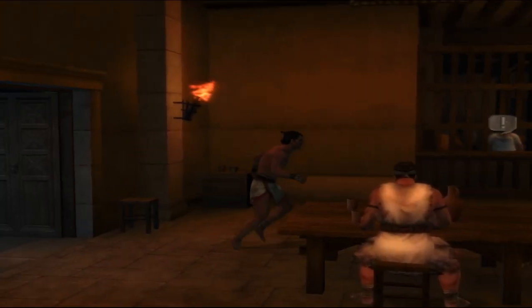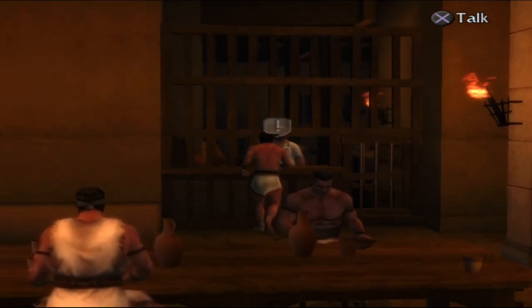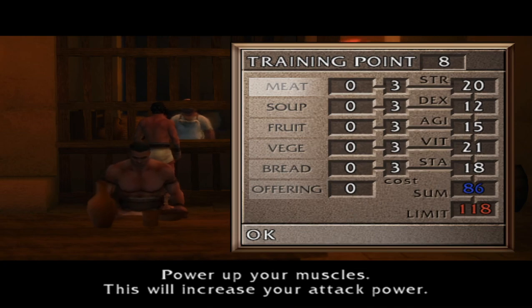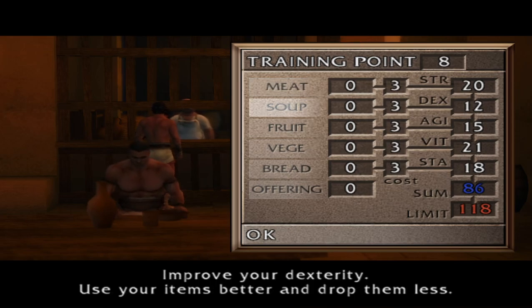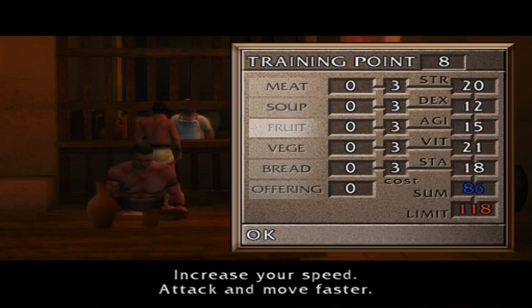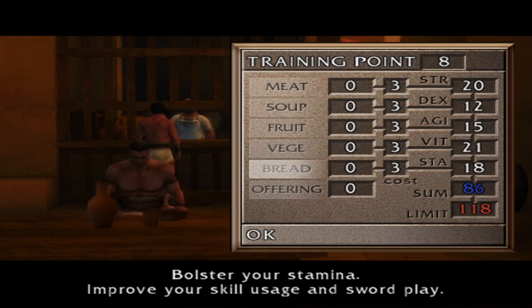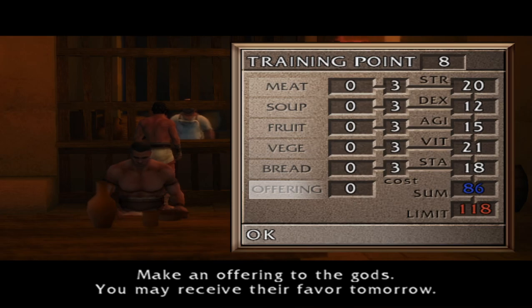Now we get to see the cooks. We got a total of eight points — not the greatest, but I'm sure we'll do better next time. So this is going to let us know what we're doing. Power up your muscles — increase our attack power. Use your items better and drop them less if we improve our dexterity. Increase our speed, attack, and move faster. Build up our endurance — that's basically vitality. Stamina. And then offering — it's just random, you don't know what will happen.